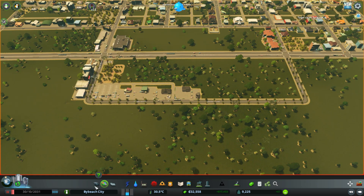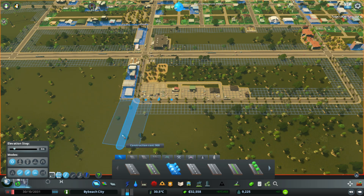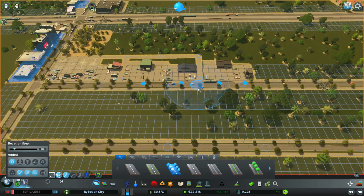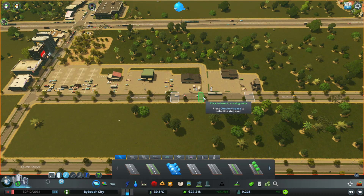I'll go into my roads and work over here. I also have Node Controller now, so I can basically add crosswalks wherever I want, which is really cool. I want to go here and add one right where the path is.